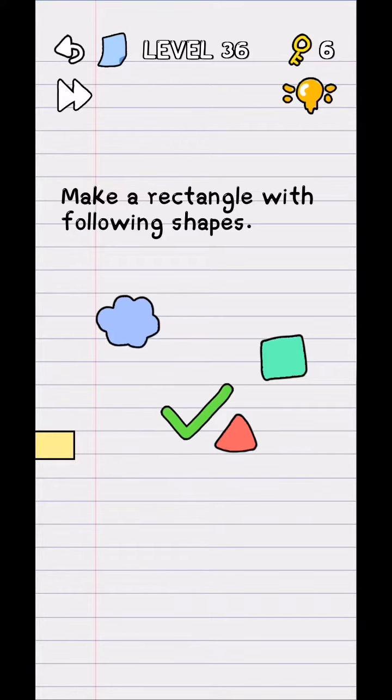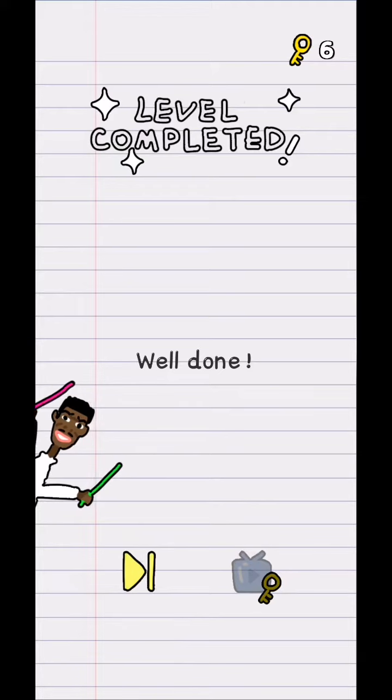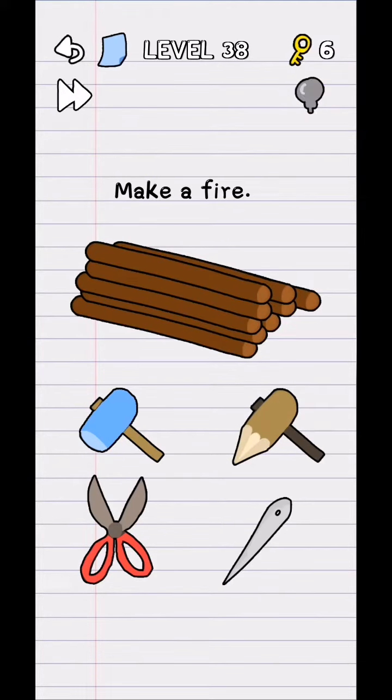Which one is inedible? If you click on one, you see this is wrong. You need to tap and hold — not click. Tap and hold the item. The answer is in the plate, not in the fruit.